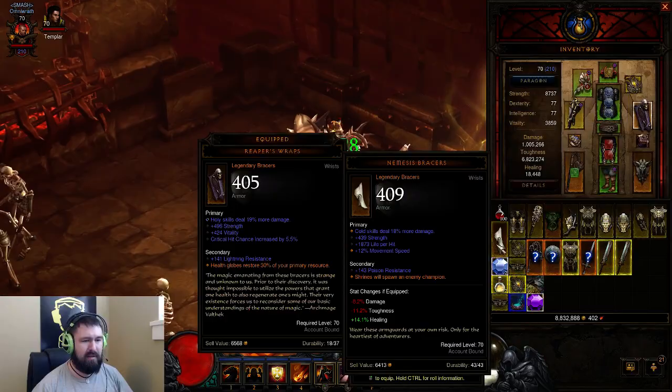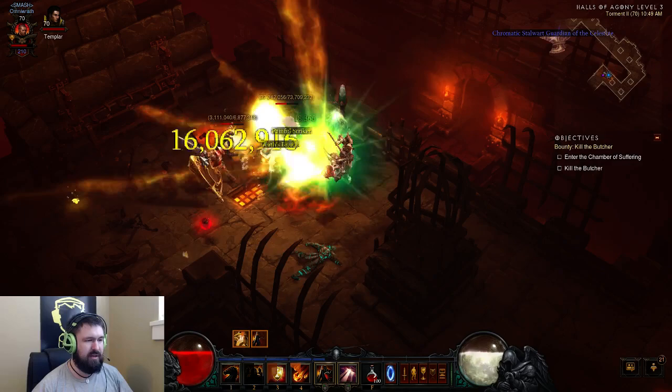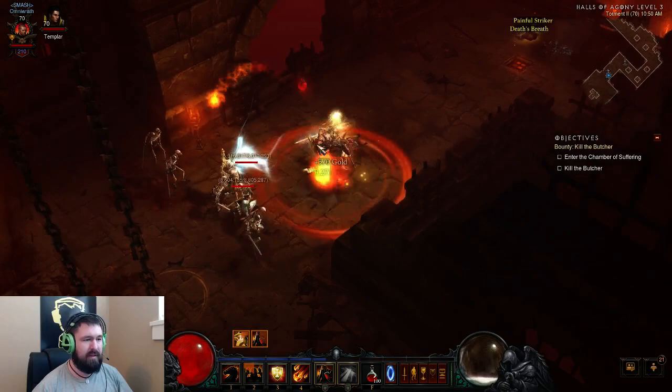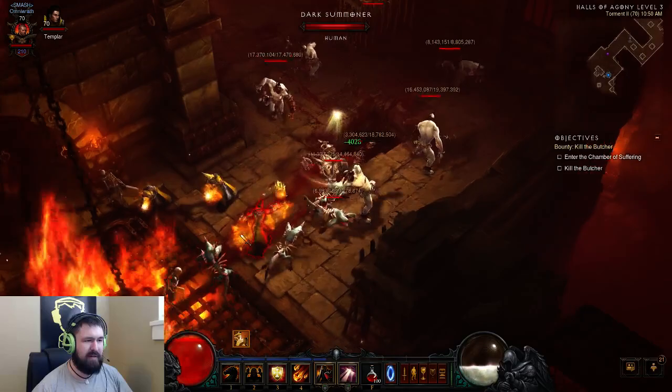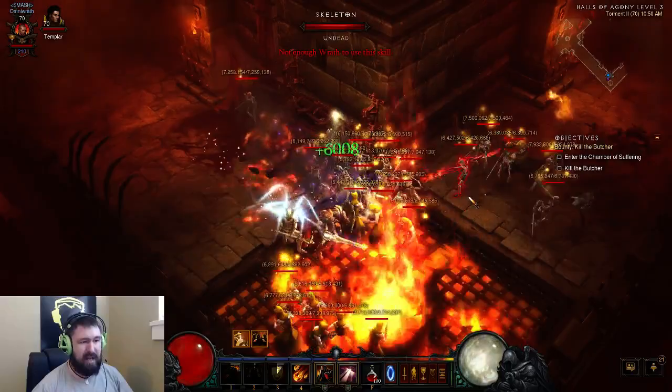Let's put my bracers on again. These little explosions here don't hurt me because of my Blackthorn's four-piece, but that's not related to the build — you could have that without the build. Notice, that's the first time in all of this that I've used my Wrath Generator, and I didn't even need to. But if I needed to kill each of these guys because I was in a Rift, then I would definitely be using my Wrath Generator more.